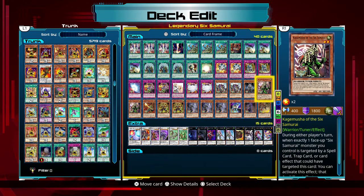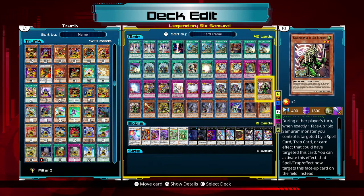He also has a secondary effect where during either player's turn, when exactly one face-up Six Samurai monster you control is targeted by a spell, trap, or card effect that could have targeted this card, you can activate this effect and it targets this card instead. So basically you sacrifice this card to save that other card. I'm never really in a position to do that because I'm using him to synchronize something — I've never kept this guy on the field for longer than a single phase.